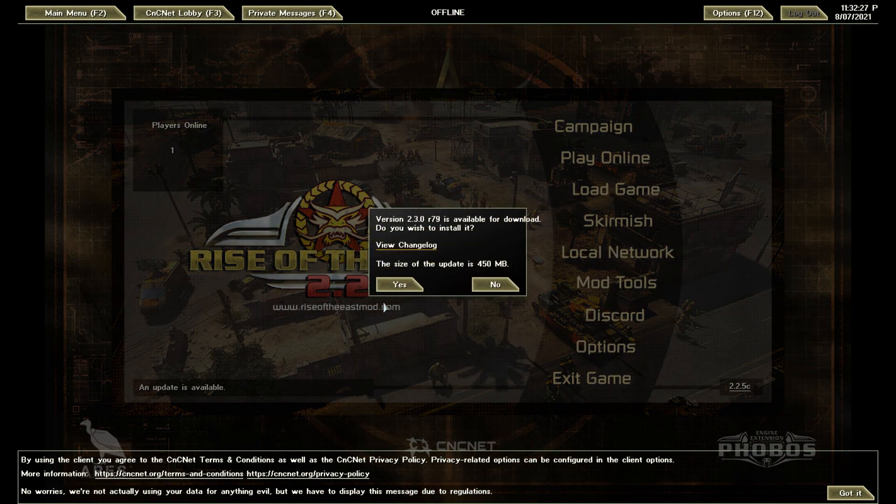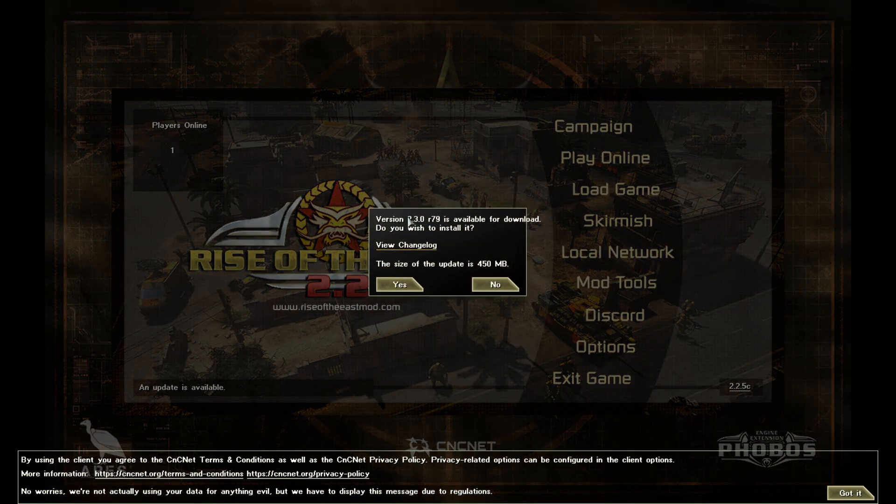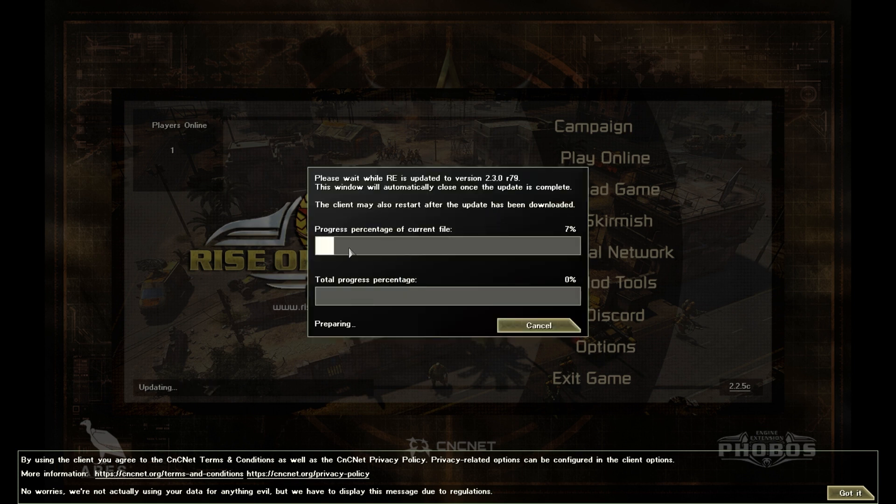As you can see, we had version 2.2.5 and now 2.3 is ready. This appears to be the experimental version — you'll see options for 'client' and another variant. If you want to install it, click Yes and a command prompt will open — don't freak out, it's just downloading the update for you.